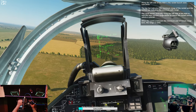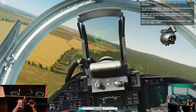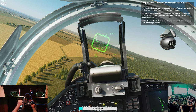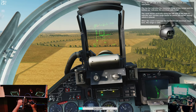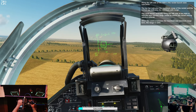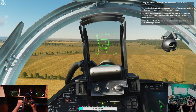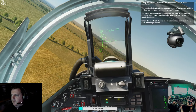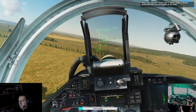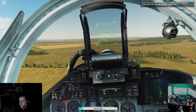Along the left side of the HUD is the rocket launch zone indication. The top bar indicates the maximum range of the rocket, and the bottom bar indicates the minimum safe range. The caret moves vertically along the left side of the HUD to indicate your current range based on where the rocket aiming reticle is placed. When the caret is between them — when your selected rocket type is within range — a launch authorization cue will appear on the HUD.